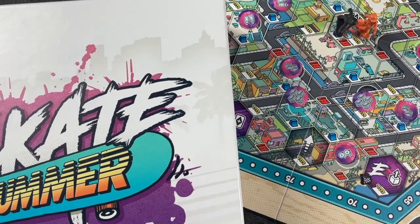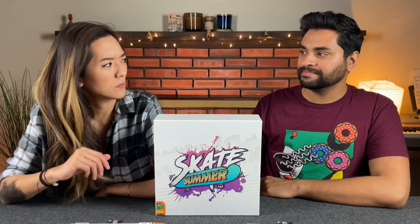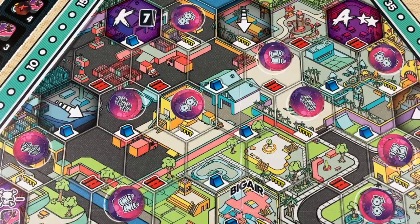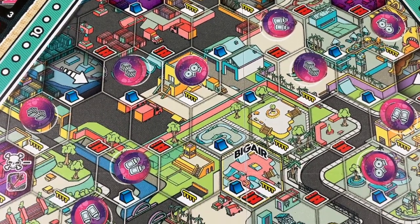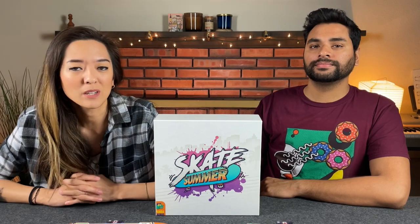It plays about two to five players in 45 to 60 minutes. In this game we are playing as skateboarders — this is kind of like Tony Hawk Pro Skater the board game. We're going to be skating around Pelican Park, picking up goals, trying to score the most amount of points by playing trick cards to our player boards.